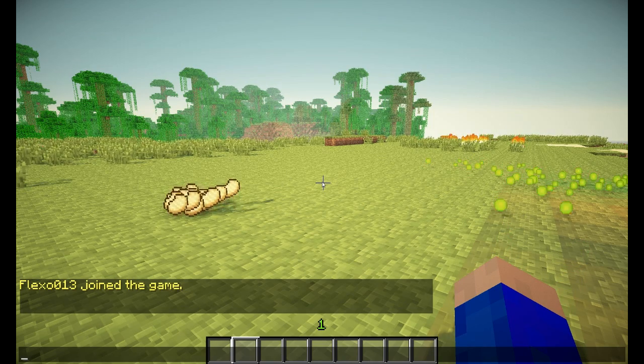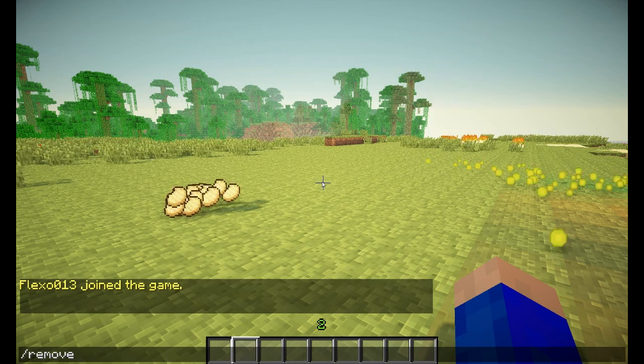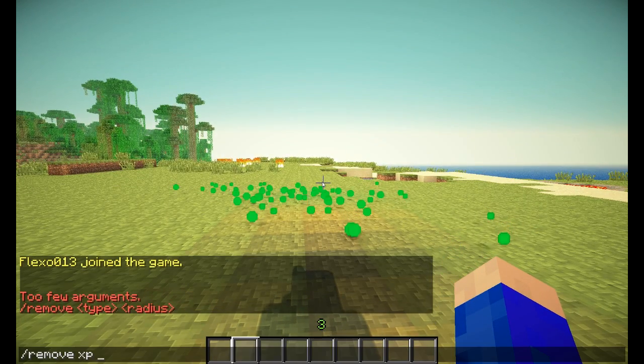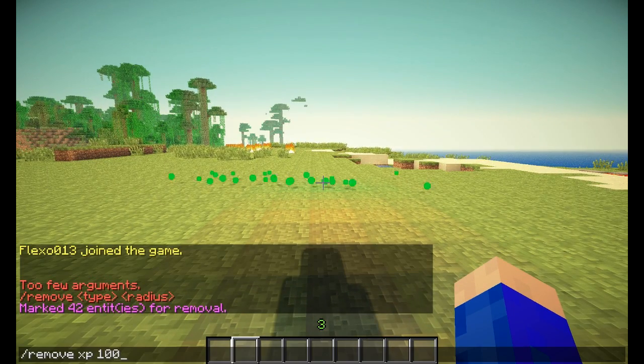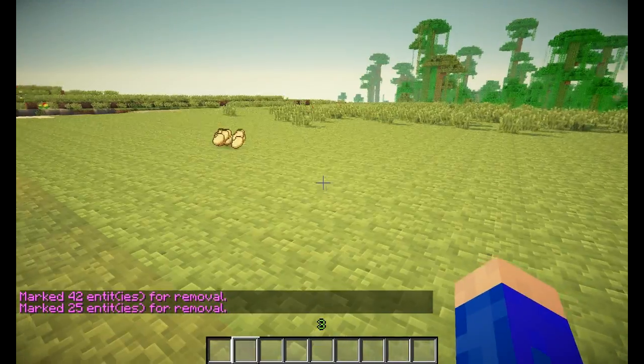With this command you can remove such things as XP orbs: slash remove xp. I forgot the radius — let's make it 100. And all of the XP orbs that were floating over here are gone.